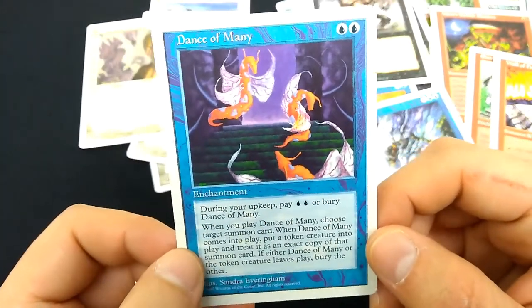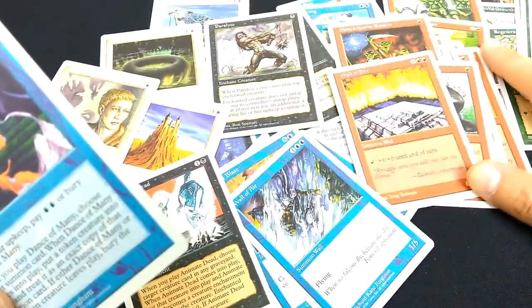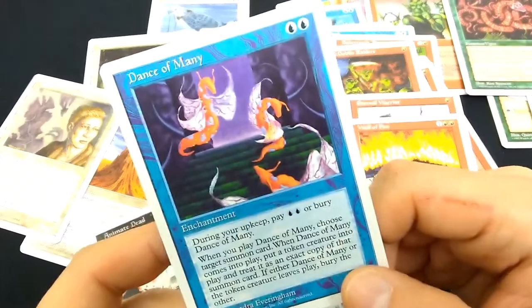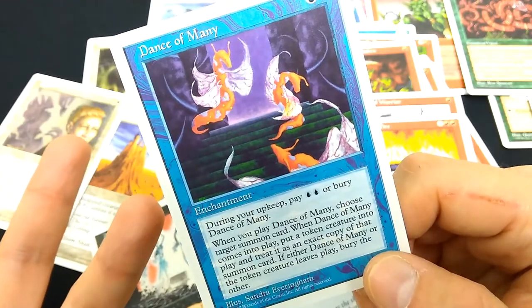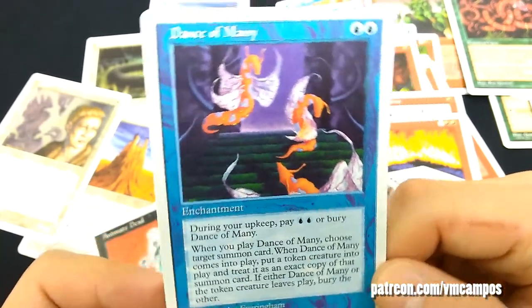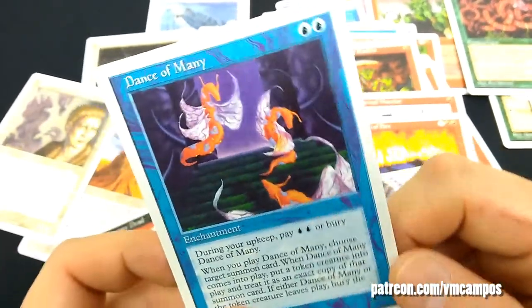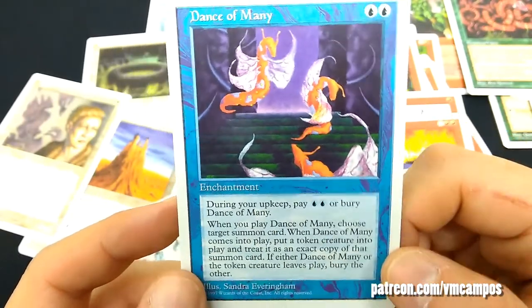So there you go — 3 booster packs of Magic's 5th Edition, a core set from 1997. These were the cards I opened back in the day, the cards I played with back in the day. A lot of cool memories, a lot of fun cards, and many of them still work nowadays especially for Commander. If you liked this video and all my other content, don't forget to head on over to patreon.com/vmcampos. Contributing a dollar a month is a great way to keep me funded, motivated, and making great content — Magic, comic books, technology, all that great stuff. This has been VM Campos, see you next time.